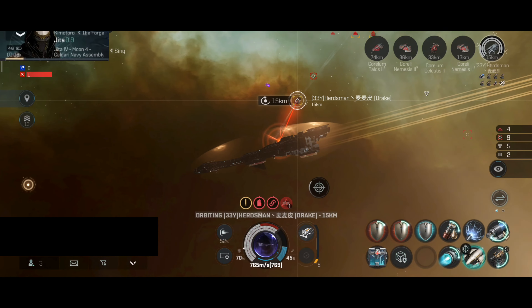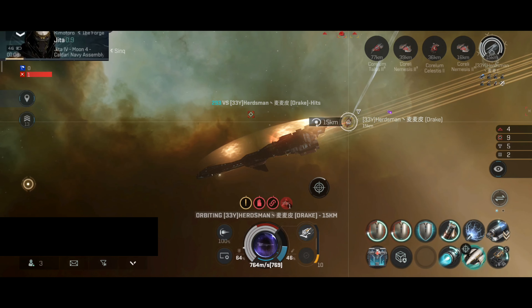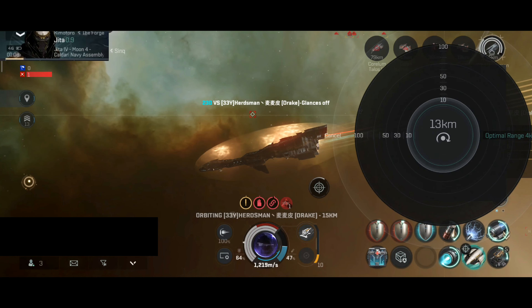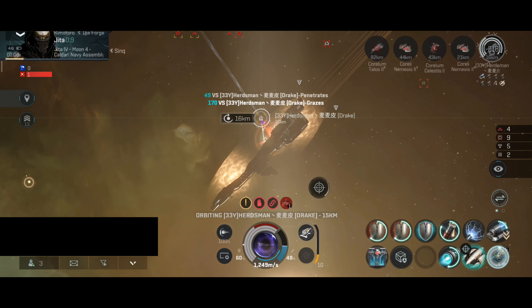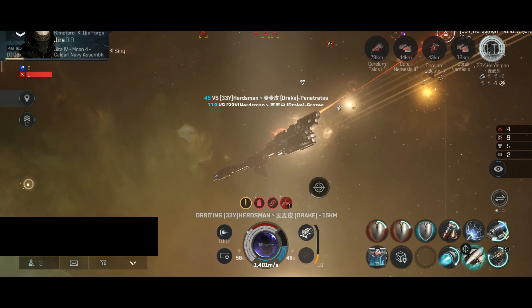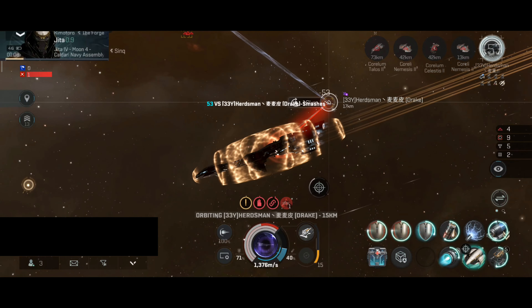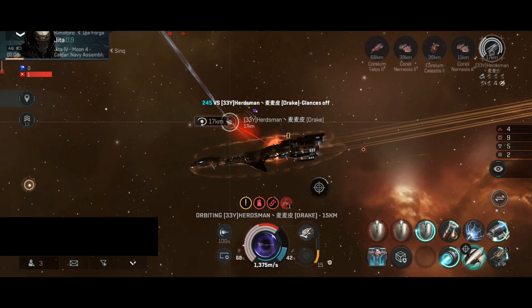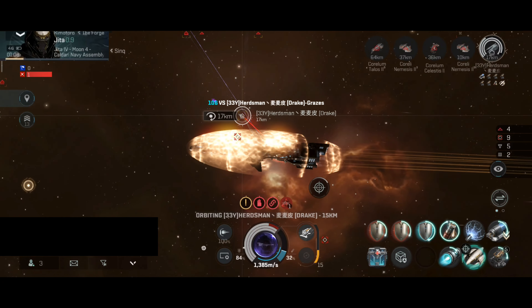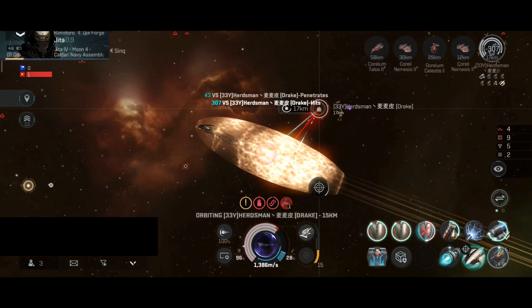If the Drake was using rapid missiles, they would not have enough range to hit me — although I would use my full speed against rapid missiles so the damage received would be minimal. If they have the missile implant they can improve damage application. Both of our ships — this is basically a draw at the moment. The fight will be decided when one ship's capacitor goes low. The ship that loses capacitor will lose the fight.